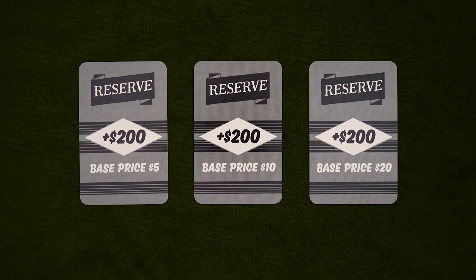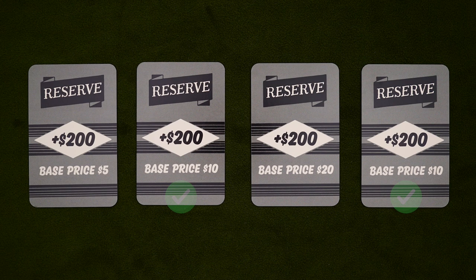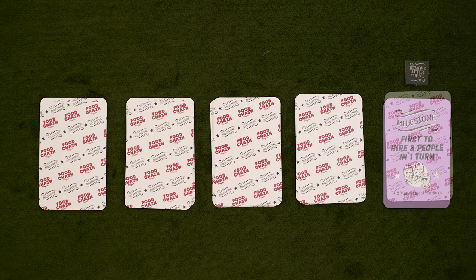Next up, we have Reserve Prices and Hard Choices. Reserve Prices is an alternate set of reserve cards that don't change the amount of money in the bank or the number of CEO slots you have. Instead, they change the unit price of all products. Same as before, these activate when the bank breaks the first time, and the most common choice is selected, or the higher price if tied. Hard Choices is what we've already seen with the new milestones, so this is just where you'll place the markers on the old set. These milestones will go away after the second or third turn even if no one has claimed them, which will probably make things a bit easier for first-time players who might not know the best opening moves.